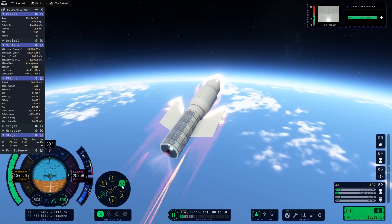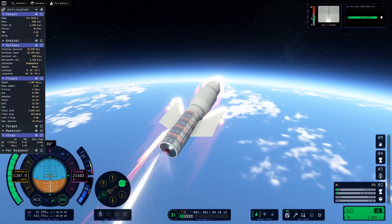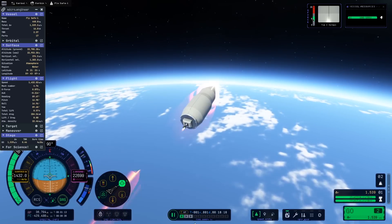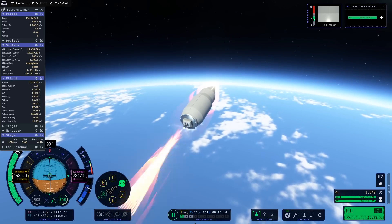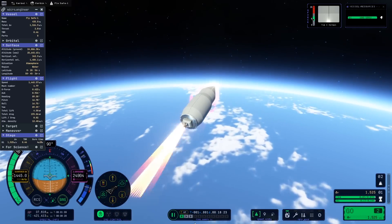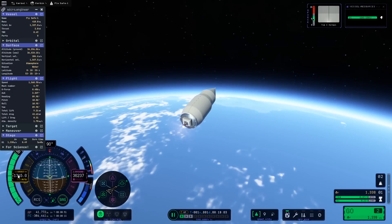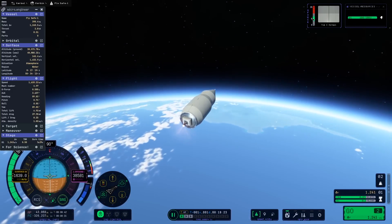That way, when some of the wings are detached with the first stage, the center of pressure moves up along with the center of mass. The third stage is propelled by an ant engine — the smallest engine available in KSP-2 with only 2 kN of thrust — but the arc on our ascent is going to give it enough time to get us into a circular orbit.